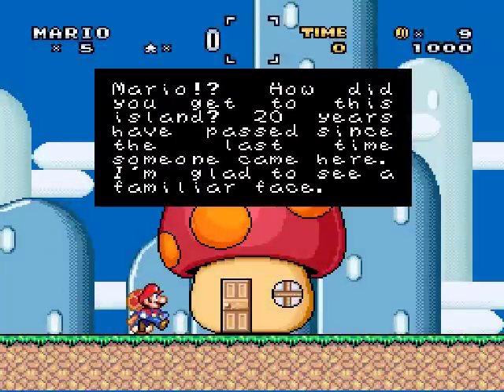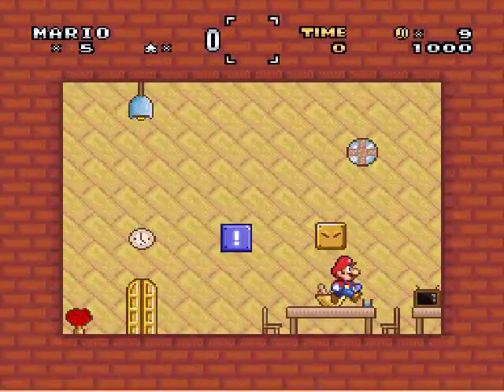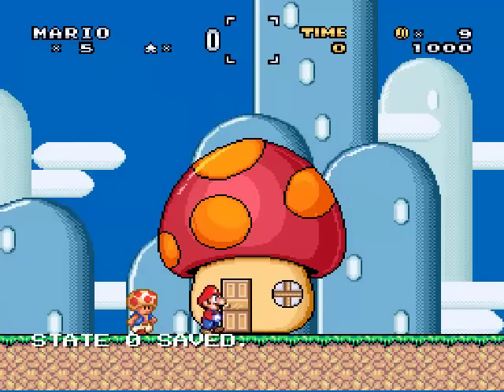Hey, Toad. Mario, how did you get to this island? Twenty years have passed since the last time someone came here. I'm glad to see a familiar face. You don't have anything in your house. Inside the block on your right is a mushroom, but you can get it only if you're small. And I guess I wasn't small.